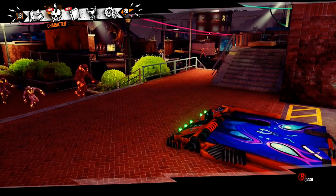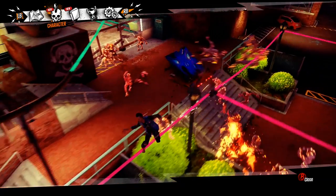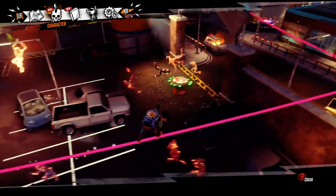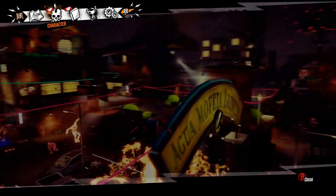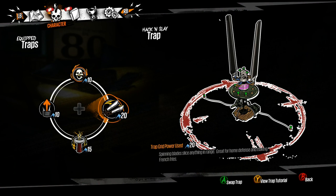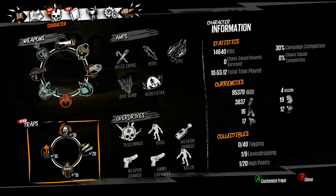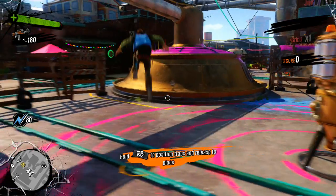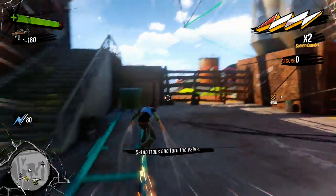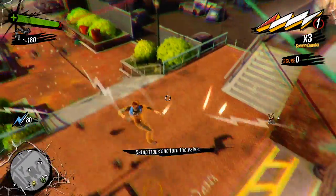You need the Fling Board. That is the most important of all of the traps. This is the only one that's going to help you get the Flung to Safety Achievement. You can cycle the other ones however you want. I recommend using a Pyro Board, a Hack and Slash, and then the Tesla Trap. Those are three traps that work well for this achievement, but they're not 100% necessary — you can also swap them out for other things.